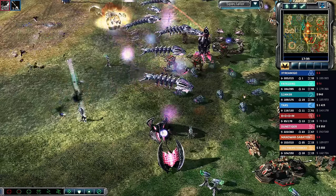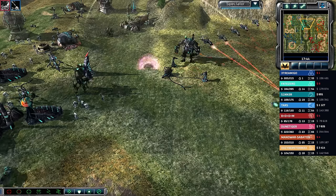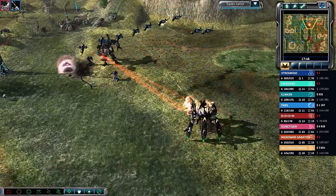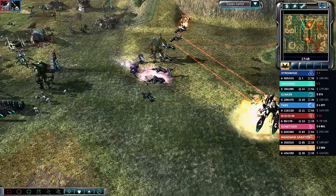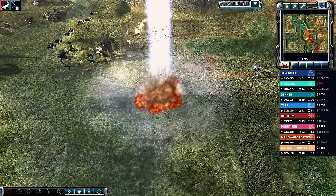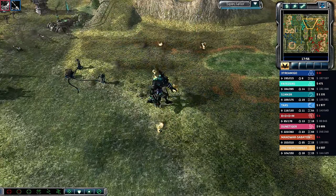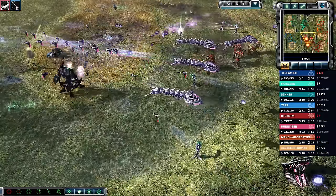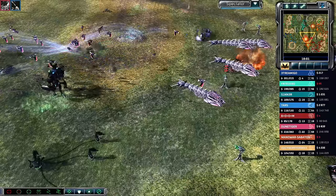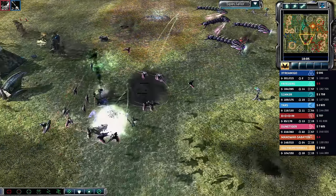This really has been a 2v2 in the north and a 2v2 in the south — Streamago and Tars versus Boom and Dune Tiger in the south, and Sinner and Fate Zero versus Man-O-War Sabaton and Cyberstorm in the north. That almost was a massive EMP but it basically landed as nothing.